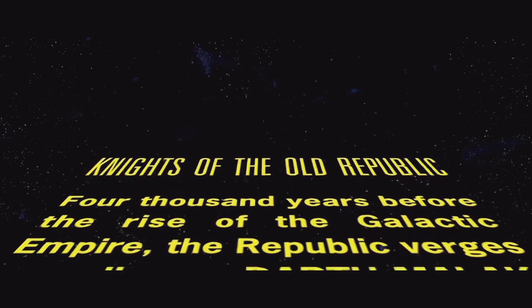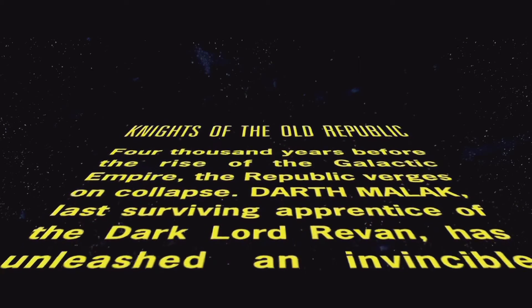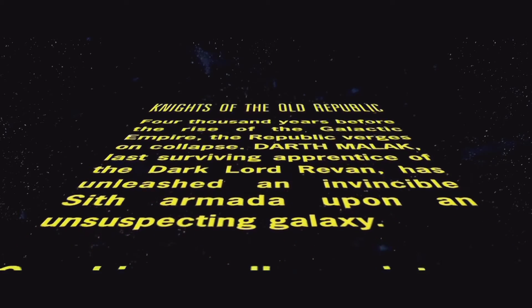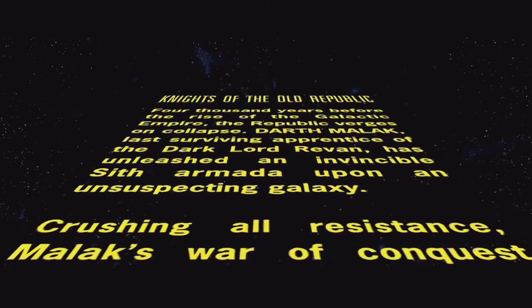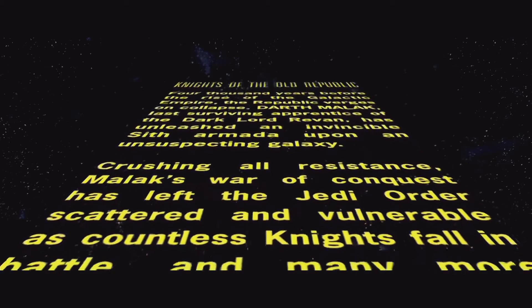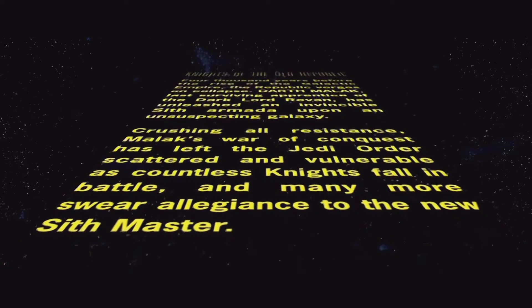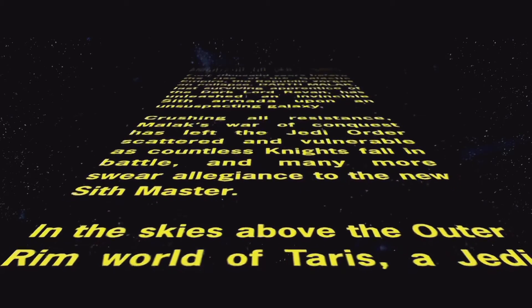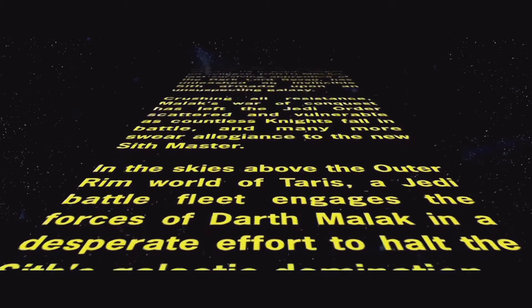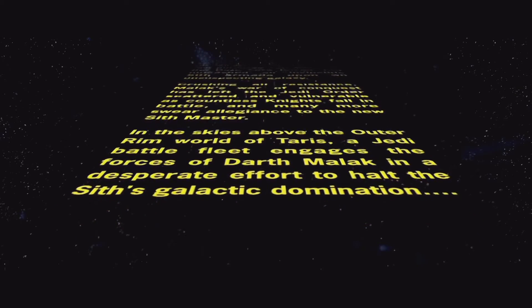4,000 years before the rise of the Galactic Empire, the Republic verges on collapse. Darth Malak, the last surviving apprentice of Dark Lord Revan, has unleashed an invincible Sith armada upon the unsuspecting galaxy. Crushing all resistance, Malak's war of conquest has left the Jedi Order scattered and vulnerable as countless knights fall in battle, and many more swear allegiance to the new Sith Master. In the skies above the Outer Rim world of Taris, a Jedi battle fleet engages the forces of Darth Malak in a desperate effort to halt the Sith domination.